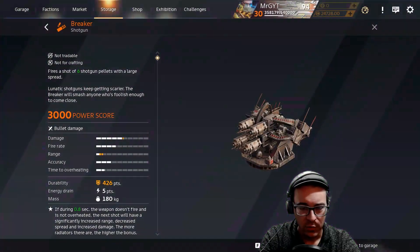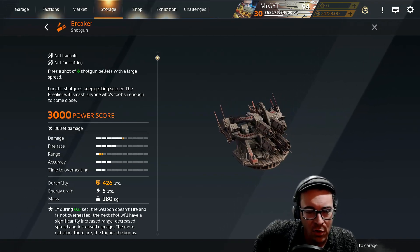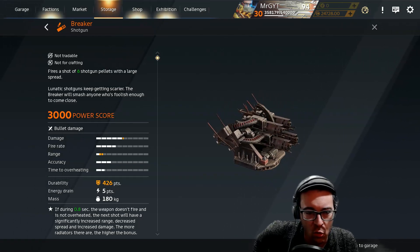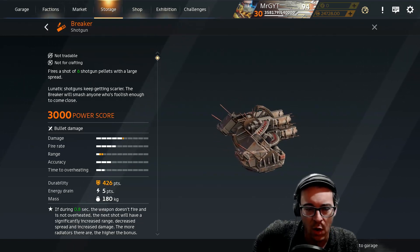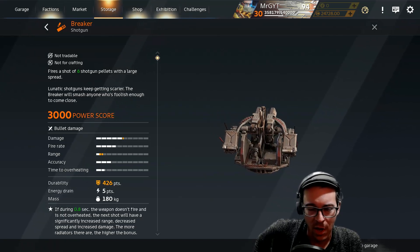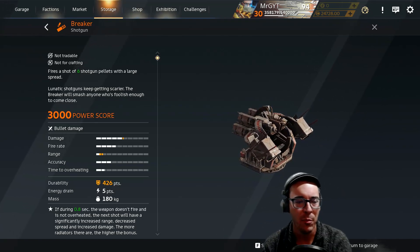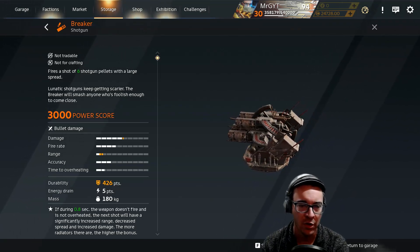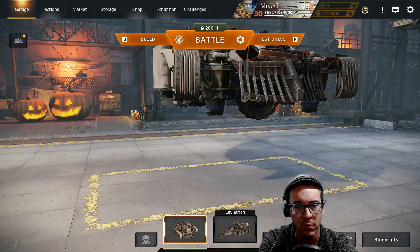So what is this new perk that has apparently made the Breaker the ultimate meta? If during a 0.8 second window the weapon doesn't fire and is not overheated, the next shot will have significantly increased range, decreased spread, and increased damage. The more radiators there are, the higher the bonus. So basically it just constantly buffs itself — that sounds pretty sweet, not gonna lie.